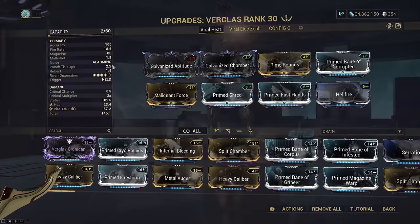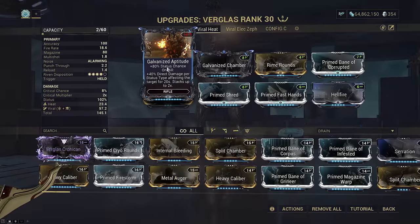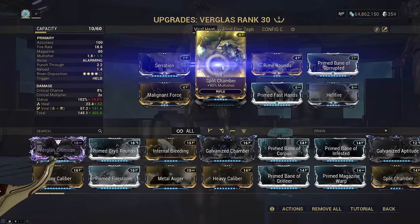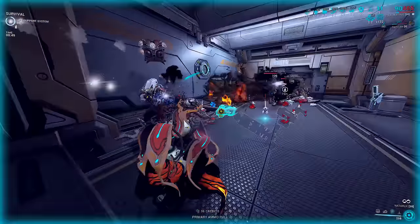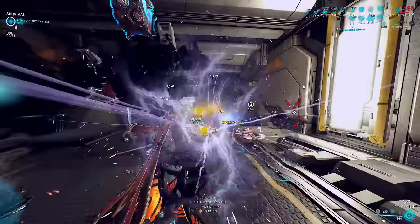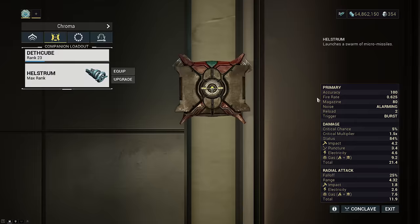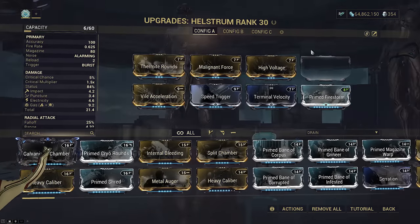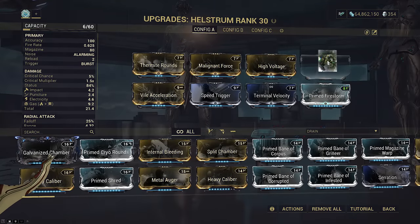Yes, sentinels reload and this cuts the time down. Yes, Banes work on sentinels. If you're not using a rifle, replace Galvanized Aptitude with Serration and Galvanized Chamber with Split Chamber. Hellstrom is our main primer sentinel weapon of choice when you don't want to bring a Verglass to DPS. This is usually used to spread gas and electric to maximize Synth Deconstruct procs for more health orbs. Fire rate is extremely important — at just base 0.25, hence we double slotted it. The last slot is flex and can be Galvanized Multishot if you're using a rifle to DPS, or Split Chamber if you're not.